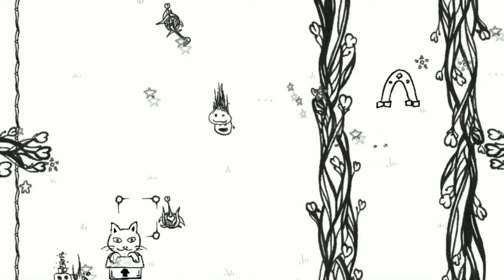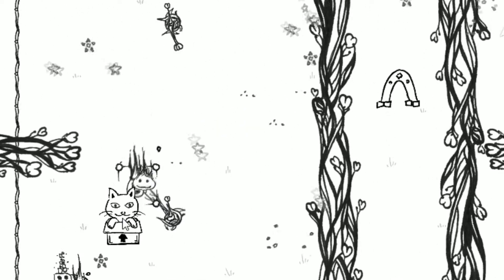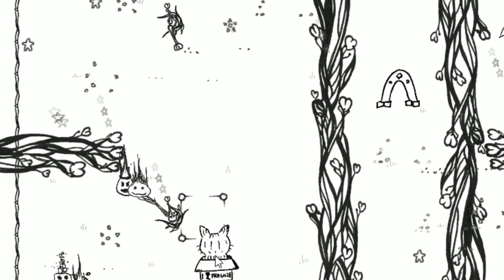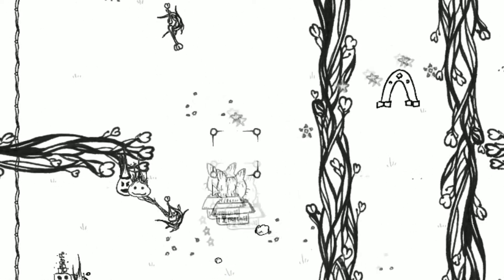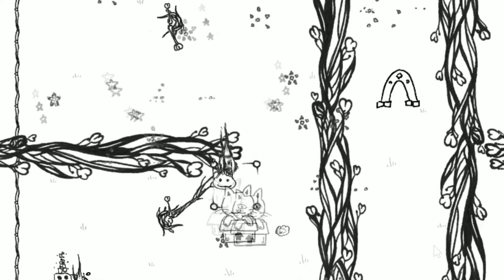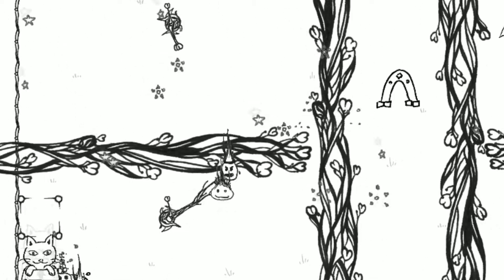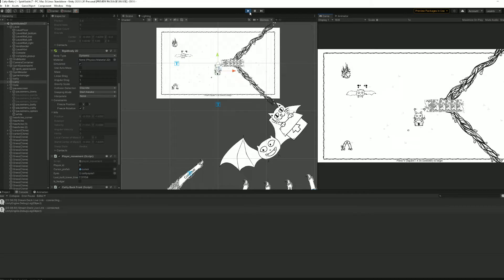I updated the movement of Catty and Batty to use add force instead of translate to fix the jittering when running against colliders. There are some colliders — for example, the hardwinds — that you cannot cross. I was using force-mode impulse for this and got some good results, but then reverted back to translate because it always felt slightly off and just wasn't smooth enough.